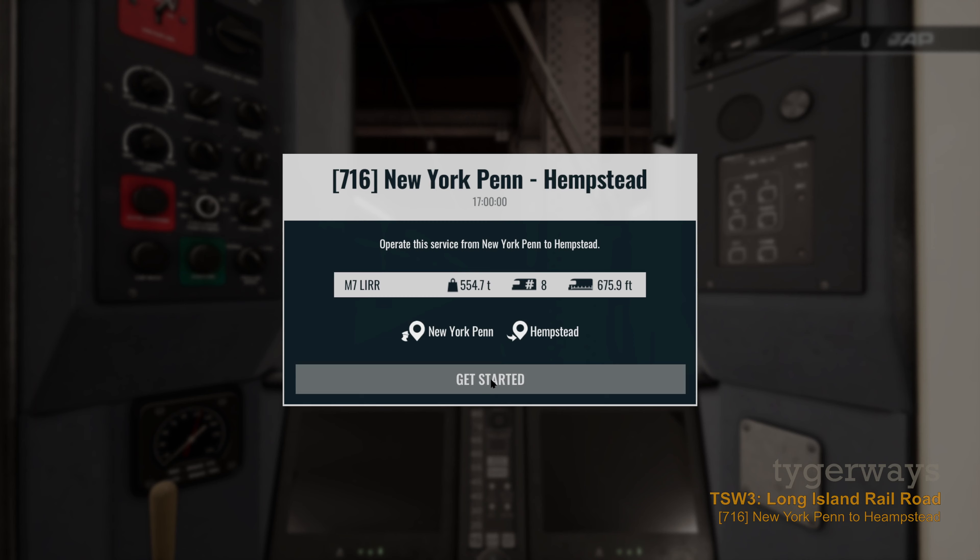At least in the time that the DLC is set, there is no ACSES on the Long Island Railroad. Nowadays I don't know if they implemented it, but if you look at some videos on YouTube for the Long Island Railroad, you can see that there are ACSES transponders in the track. On the train there is actually some stuff that points in the direction that they want to implement ACSES — you can read that they wanted to implement it by the end of 2020, but whether it happened, I don't know.